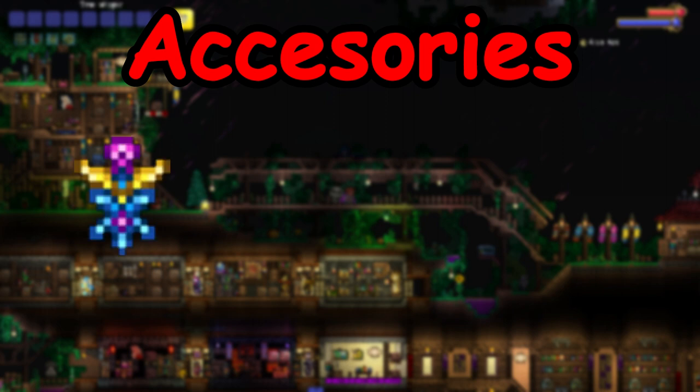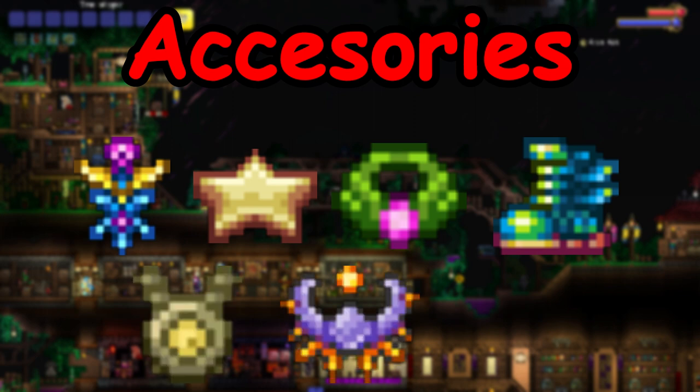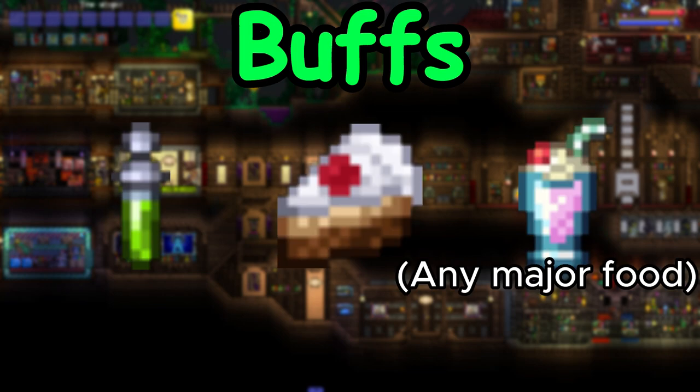For accessories, use: Soaring Insignia, Celestial Board, Anklet of Wind, Terror Spark Boots, Magi Luminescence, Celestial Shell, and Pain Necklace. And use the same buffs as before.